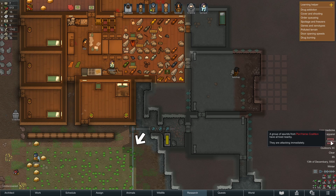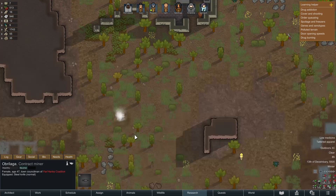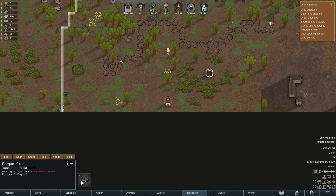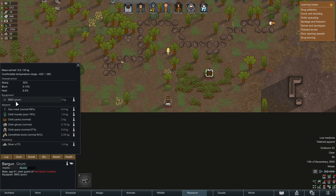Welcome back to episode 3 of our RimWorld no guns challenge. Unfortunately I lost a little bit of the recording we had previously in the middle. No guns were used in that missing part, but it does mean we've jumped forward a little bit in time, which is no bad thing.